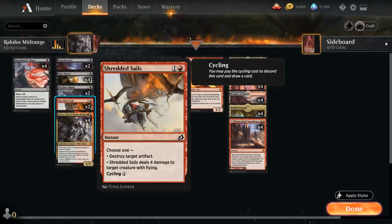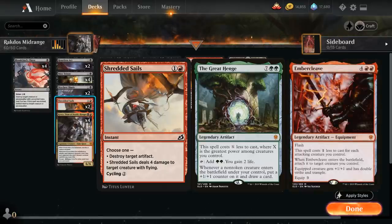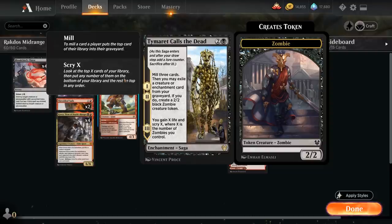Two copies of Shredded Sails can take out flying creatures from the rogues deck and destroy artifacts — key against the Gruul Adventures deck for cards like the Great Henge and Embercleave. At three mana we've got Bonecrusher Giant — we can first adventure Stomp to deal two damage and then get a 4/3. We've got the full playset of Tymaret Calls the Dead, our other way of filling the graveyard to enable escape synergies and make zombie tokens.